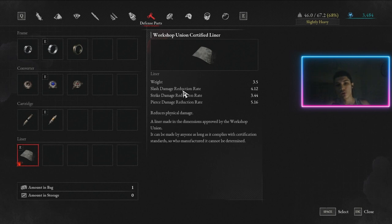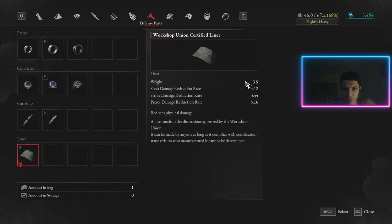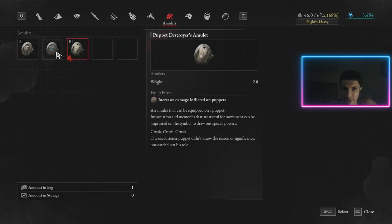Go through all the defense part categories — frames, converters, cartridges, and liners — figure out which one seems best based on the weight and the situation you're in. If an enemy is dealing slash, strike, or pierce damage, a liner will reduce that. It's all about adapting to what you're facing.